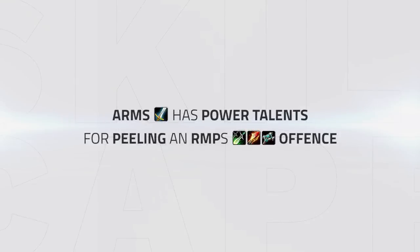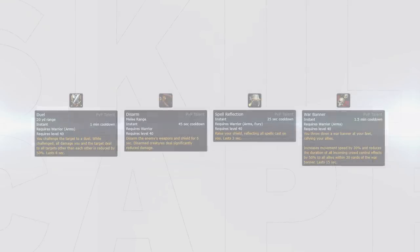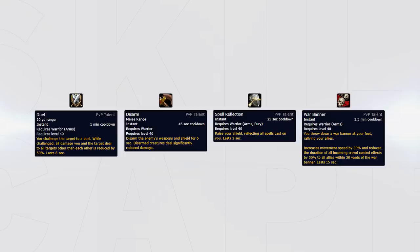Arms has access to powerful honor talents ideal for peeling an RMP's offensive plays. During most matchups against RMP as Arms, you'll be looking to mainly survive their onslaught and eventually get a win with your passive pressure or when their enemy priest ooms. Due to this, your main honor talents will be the defensive ones, giving you the choice of Jewel, Disarm, Spell Reflection, and War Banner. The hard choice is to let one of these go.